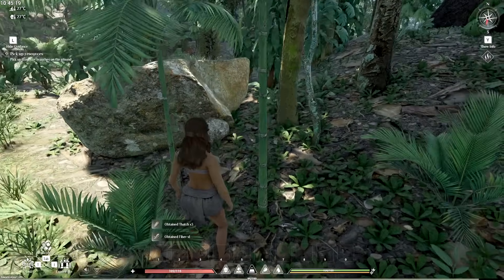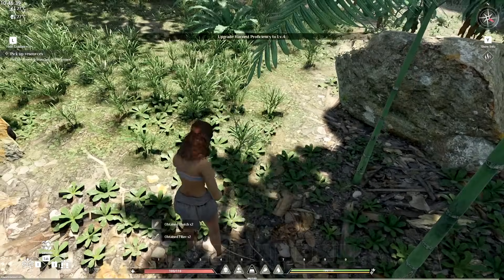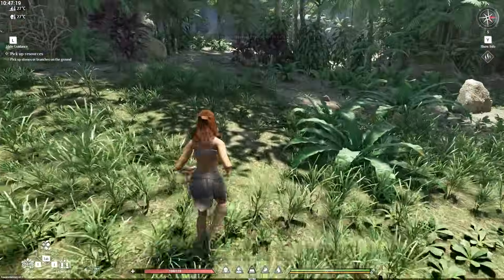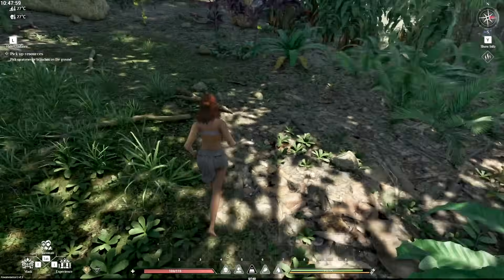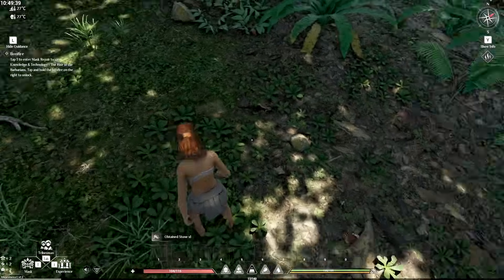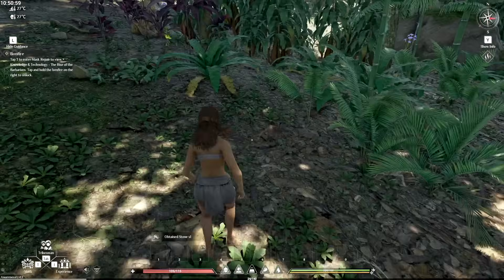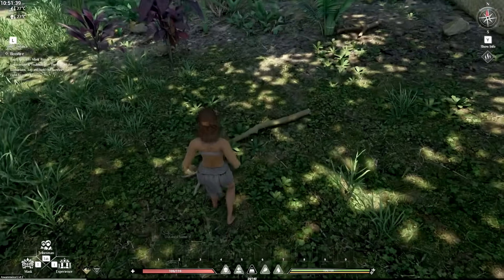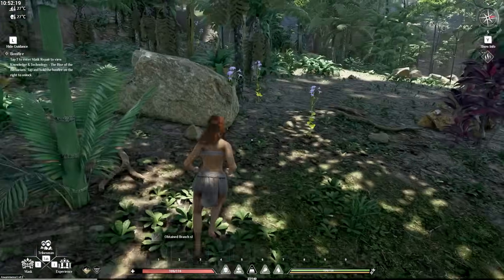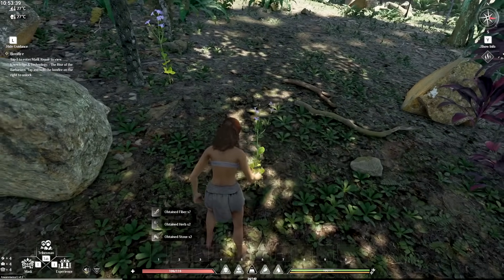It says on the top left to pick up some resources — branches and stuff. We're gonna look on the ground for all the goodies. There are branches, stones, and rocks. I picked up resources and experience is going up — I like this. I'll play a little bit; unfortunately it's a small playtest and I don't know if I have enough time to do a whole thing on it.